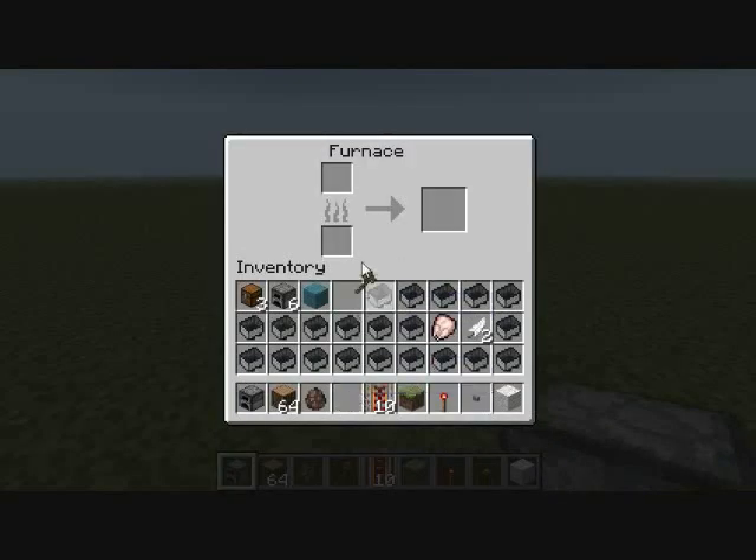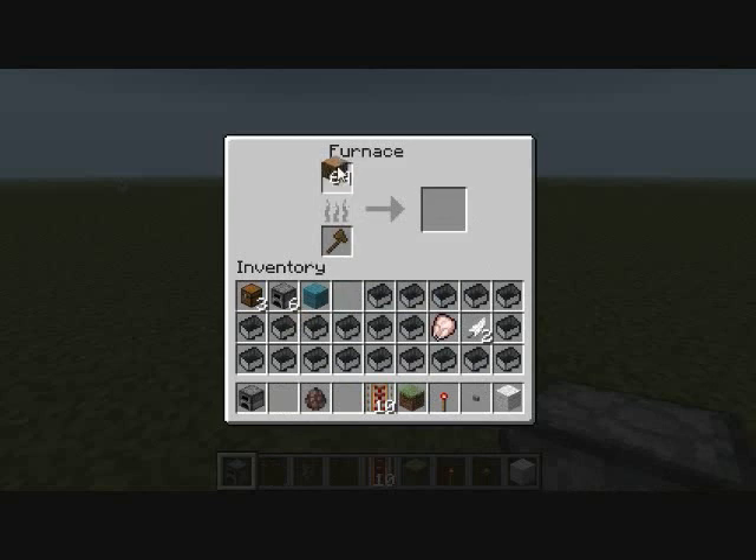That's right, now we can put this wooden axe in the furnace, then add this oak wood, and look — we are burning our wooden tools! Finally we got a use for them, and it's going to produce coal just like normal.